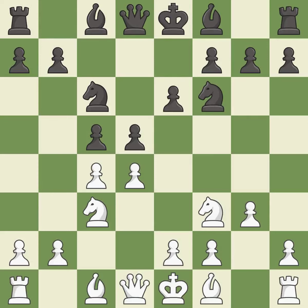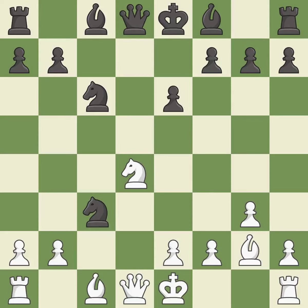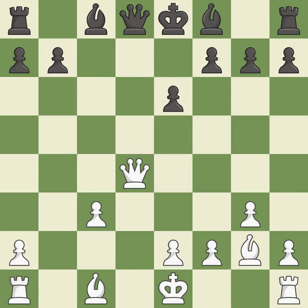This defends a pawn that was under attack and had no defenders. After all captures, this is an equal trade. Recaptures. This fianchettos the bishop by placing it on a powerful diagonal. This is an equal trade, maintaining the balance in material.